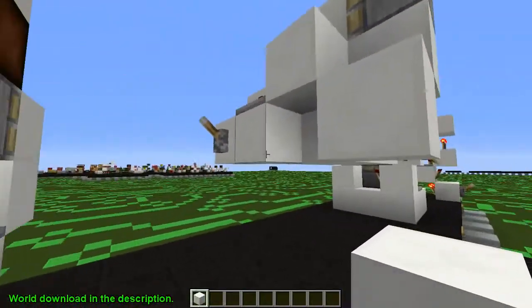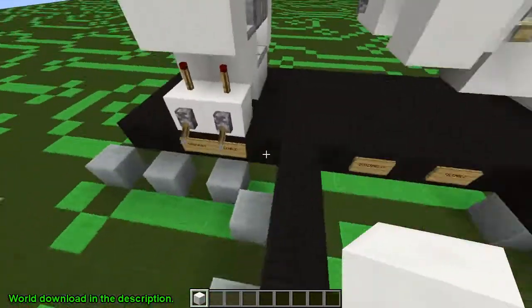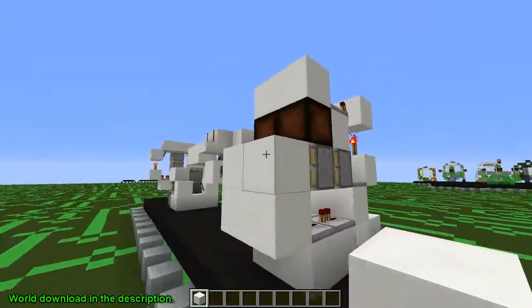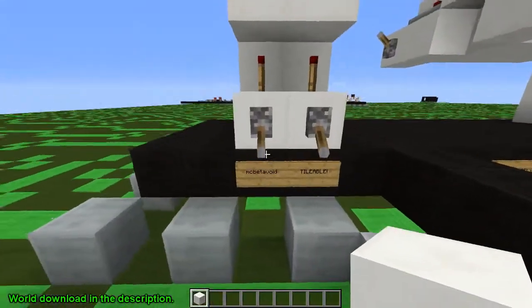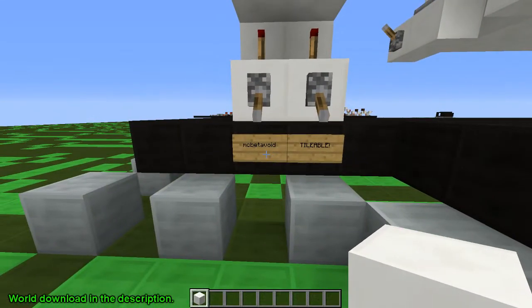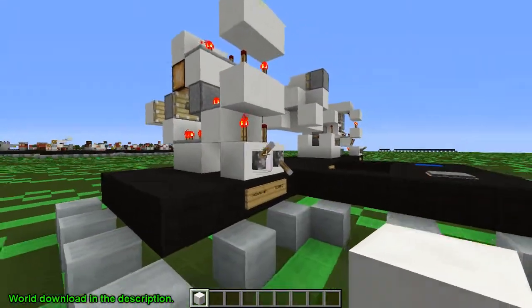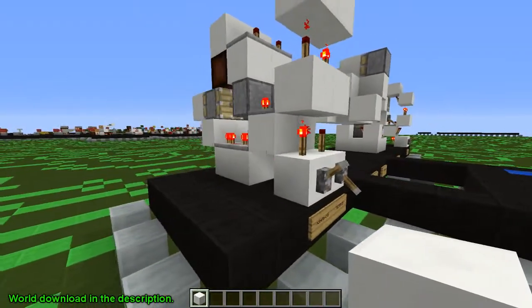It just layers with the floor pretty nicely. The next one is a wall version — this section over here — designed by MC Beta Void, and it is also tileable. However, I did notice it seems a little bit slower than the other ones.